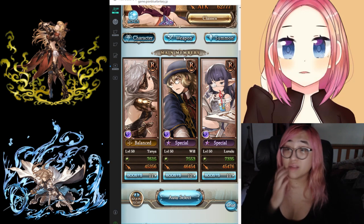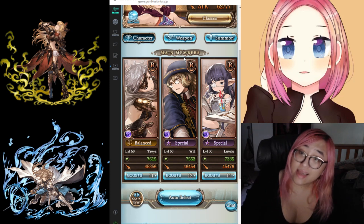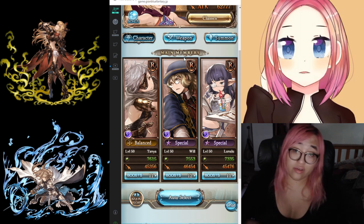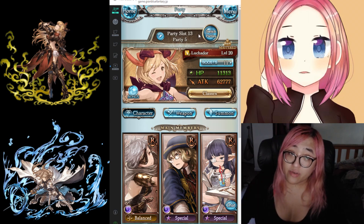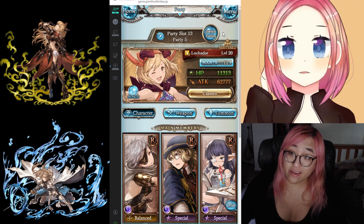An SSR character on the correct element is probably always gonna be better than an R character and the majority of SR characters. That said, if you have an SSR character that doesn't match element — like a light character — you're probably gonna want to use the SR dark or even the R dark character over the off-element SSR, because you want your grid and your characters to line up. If you want more on weapon grids, check out my weapon grids video — still fairly up to date on the basics.